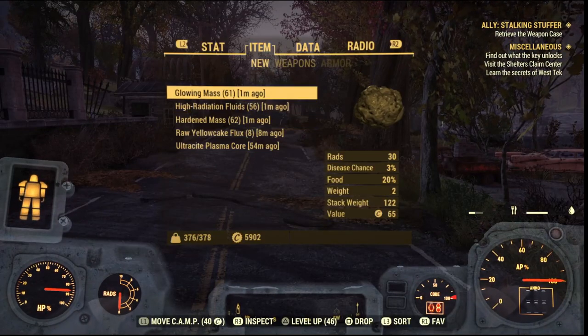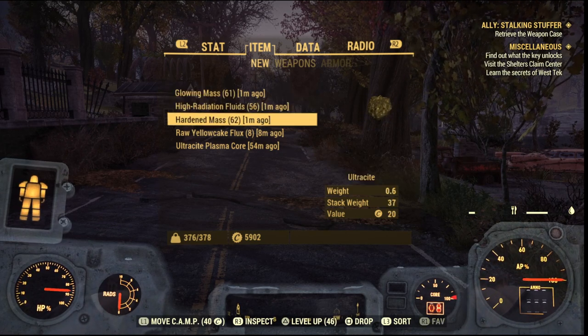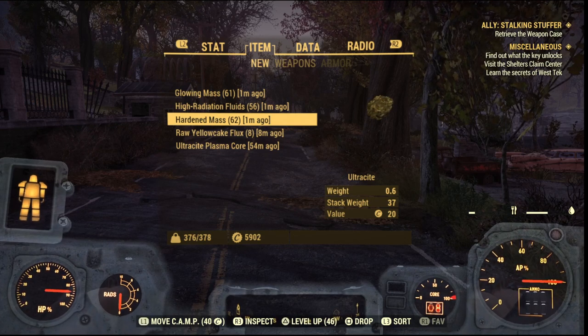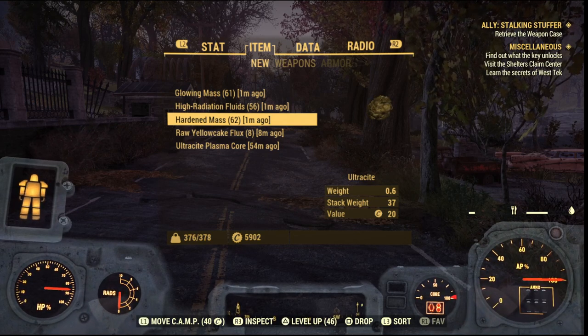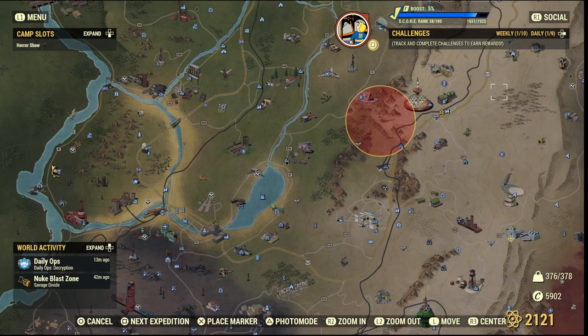Just from those places we have 61 glowing mass, 56 high radiation fluids, and 62 hardened mass. That's really good, and the nuke zone is still up so I can re-farm them. As I'm playing on a private server, you can just log out of your server and go back in and all the places will be respawned. So if you like one of the locations, you can just farm that one place over and over again.